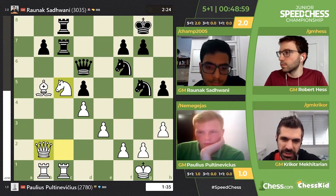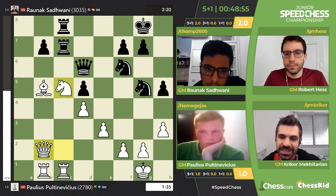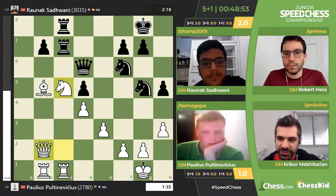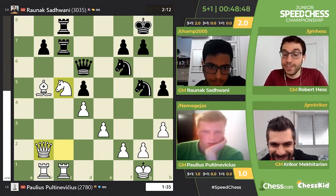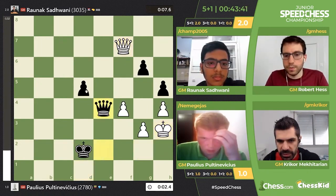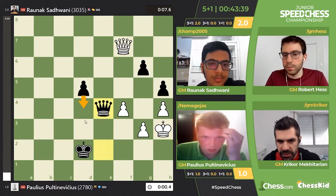When you get an opponent like Raunek, it's really hard — I mean, playing at the same speed as your opponent if he plays really, really fast. And he's 3000, so he's very good at blitz too. So you're going to have to accept that you're going to be worse on the clock. D4 — he's going to have to believe in his pawn. Yeah, that's his mate.